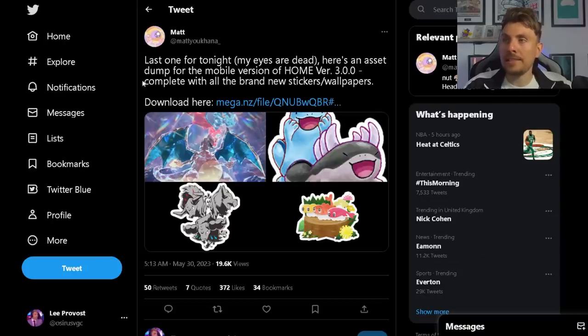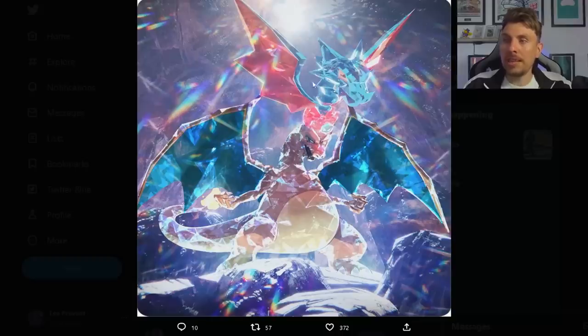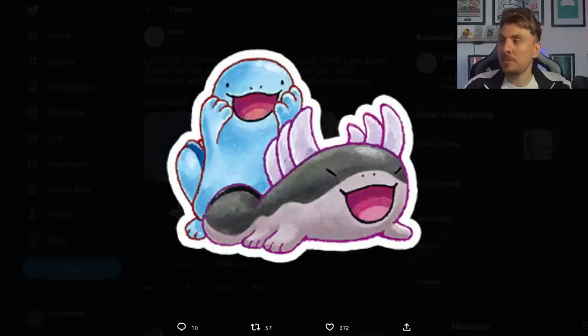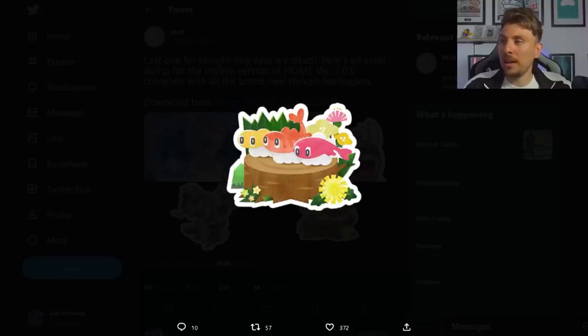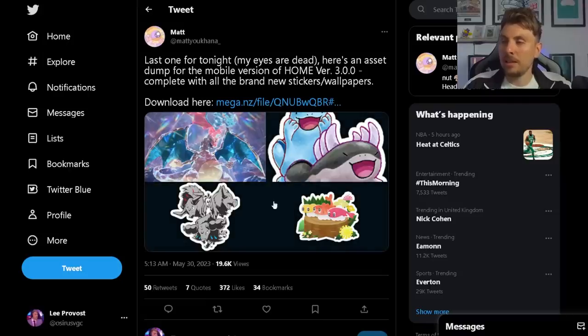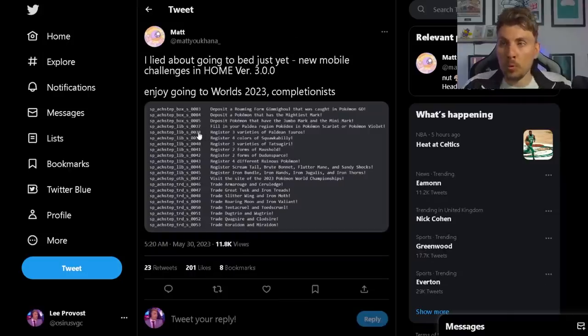Matt also shared an asset dump for the mobile version of Pokemon Home, complete with all the brand new stickers and wallpapers. You can see some interesting imagery including the Mightiest Mark Charizard as stickers, Quagsire, Clodsire, the Tauros versions, and Tatsugiri as well. There's a bunch of them in there and Matt kindly shared those all with the community.